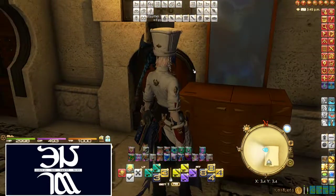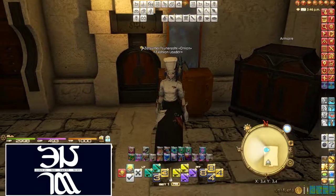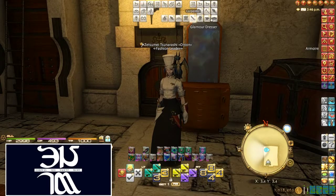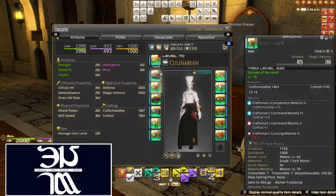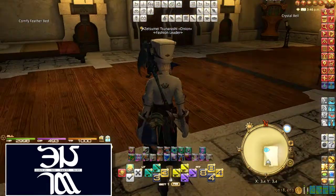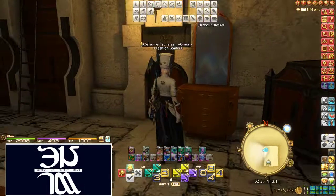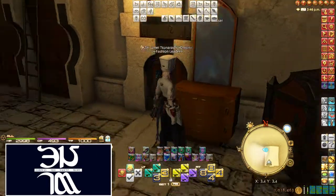But that's a hassle — I don't want to have to come over here and click that apply button every time I want to put glamours on. Also, once you actually apply the glamour plate, it'll overwrite whatever glamour you had previously. That glamour I had is gone now. So if I wanted to remake that, I'd have to go find all those pieces again and use more glamour prisms to get that appearance back on. So just keep that in mind before you go applying stuff — make sure you don't accidentally get rid of a glamour you don't want to.